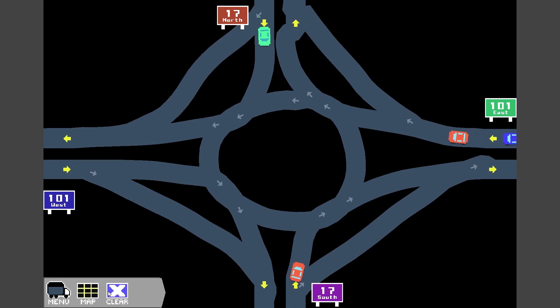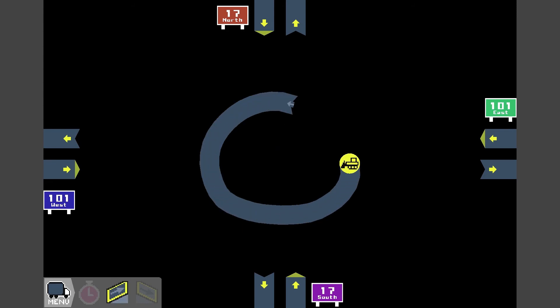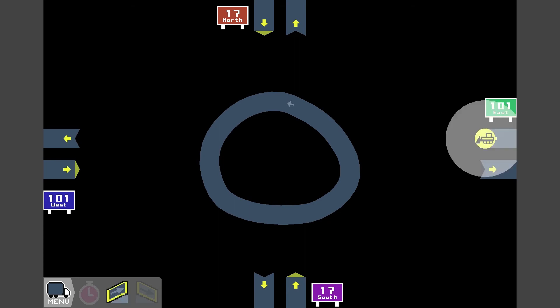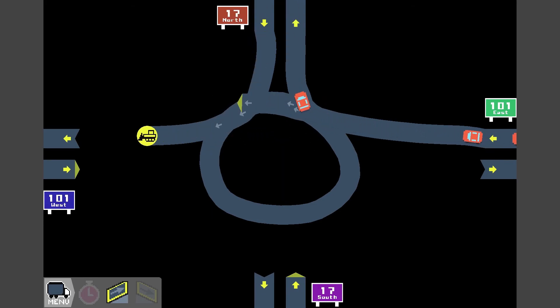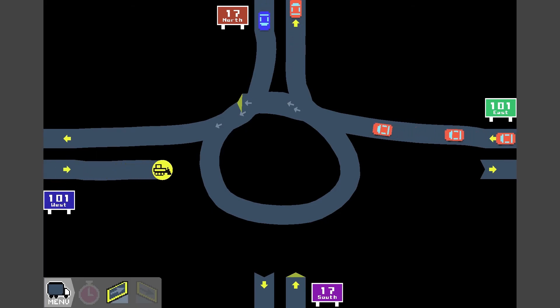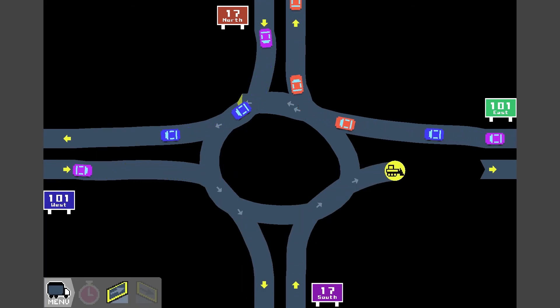Pretty much we want to start again because you can't delete roads once they're placed. So if you make a big mistake, it's kind of hard to fix. That's the only bad thing about this game — we have to completely reset. You can always trace over them and it adds the arrows in, but you can't delete anything.